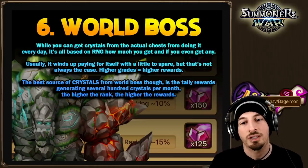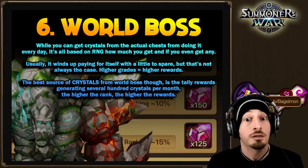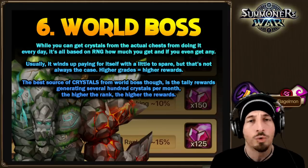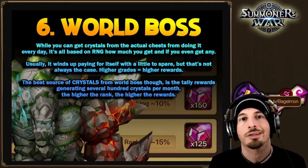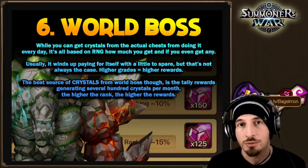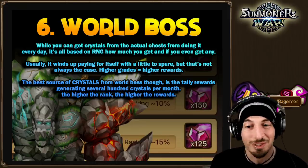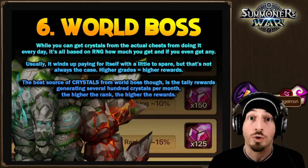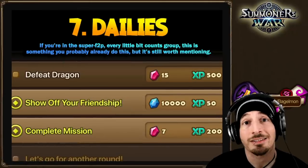The higher the level you reach in world boss, the better the rewards and the more likely you are to get crystals. The real crystals come when the world boss is defeated — you get a decent payout from that. It happens multiple times a month, so it supplements your crystal income well. It's less important if you're early game getting F ranks, but the longer you play the more valuable it becomes.